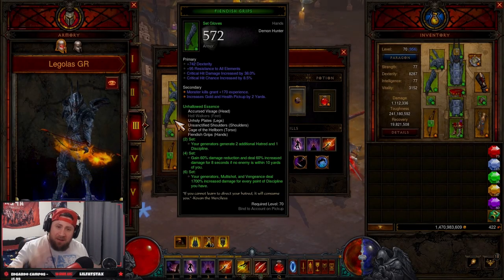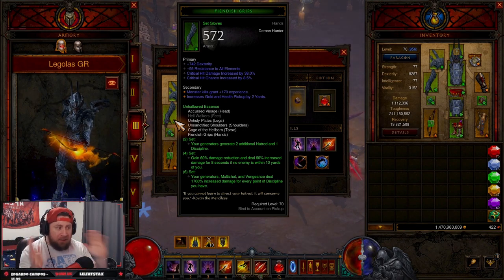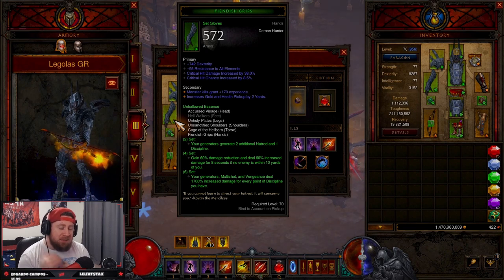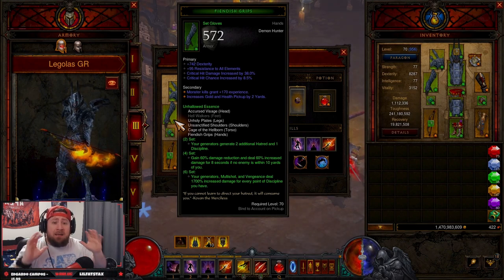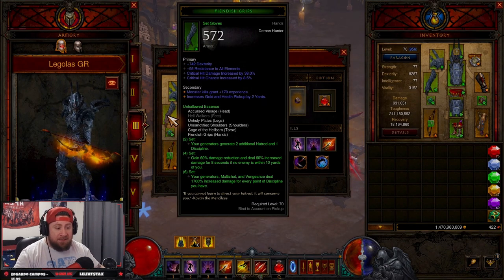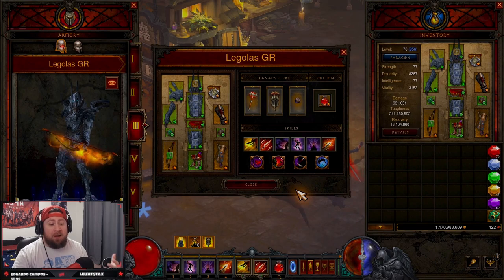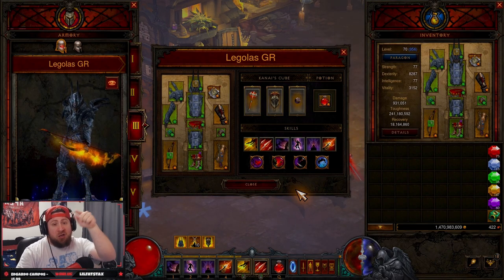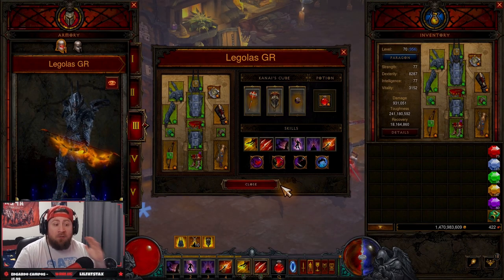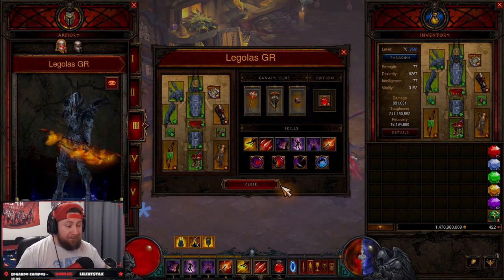What's up everybody, War here. Welcome back to another Season 28 build guide — today we're doing the Legolas build for the Demon Hunter, the Unhallowed Essence build. I have done this one in the past and did it right before the season dropped. I still stand by that video, so make sure to check it out, but this one has been tweaked slightly based on community suggestions.